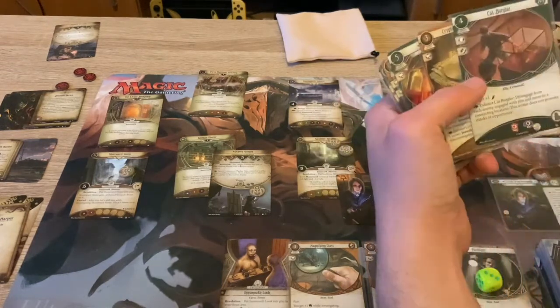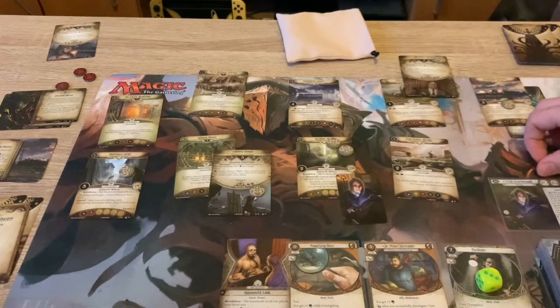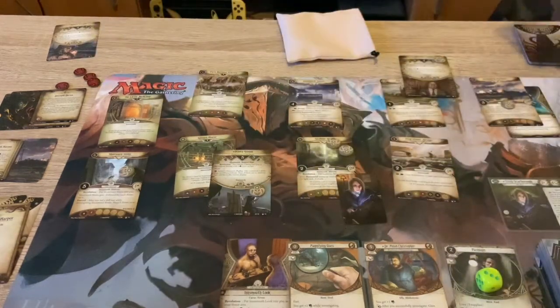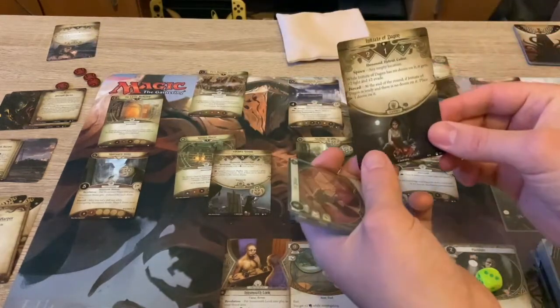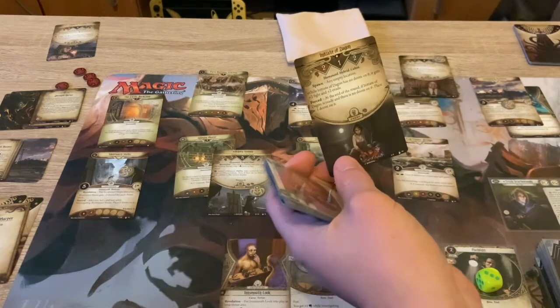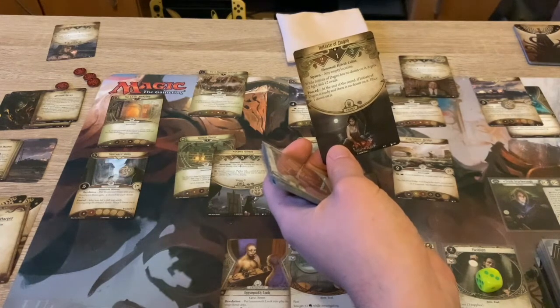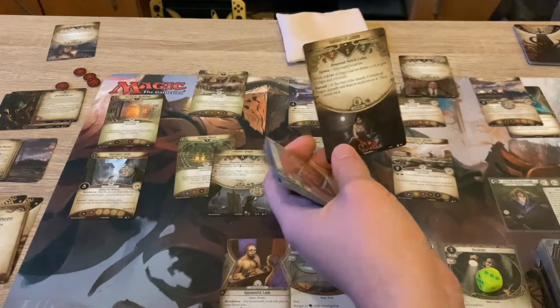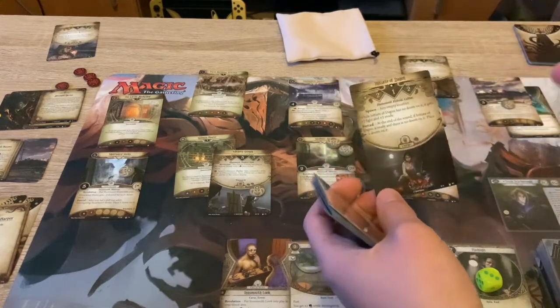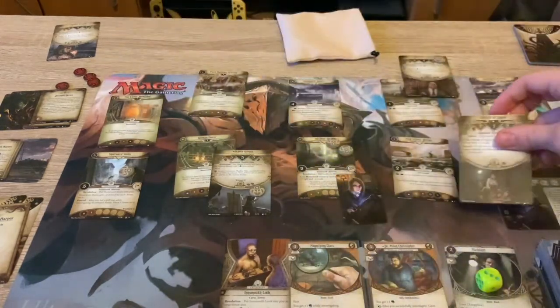Draw a card - Cat Burglar, gives me extra evade, put it as a little asset. Gain a resource. Doom on the agenda. Top card of the encounter deck - it's going to be Initiate of Dagon, a humanoid cultist enemy. When he has no doom on it, gets plus two fight and plus two evade at round end. If it's ready and has doom on it, place one doom on it. So be careful of doom on enemies because it contributes doom to the agenda.